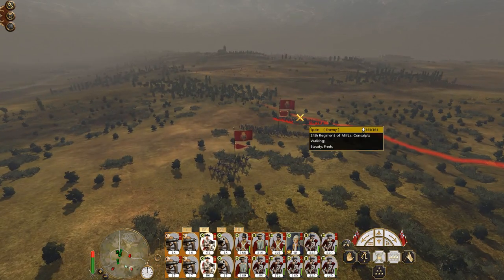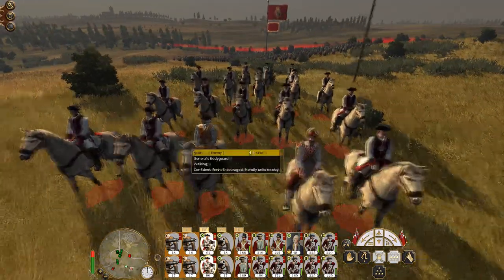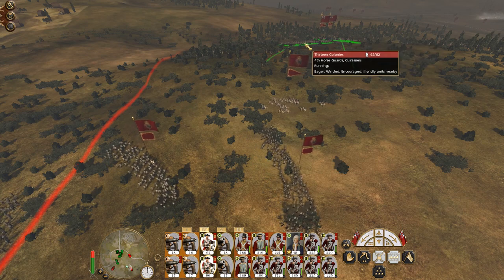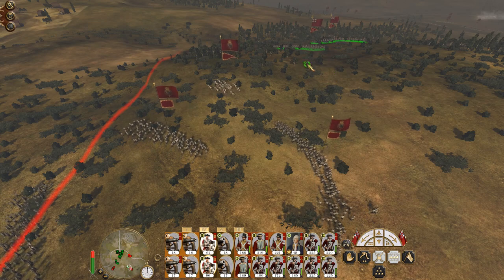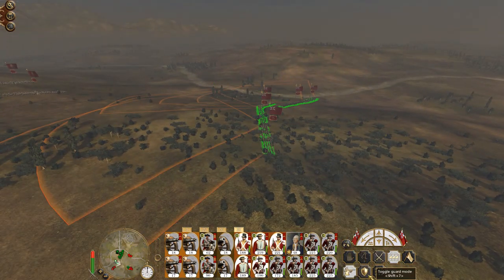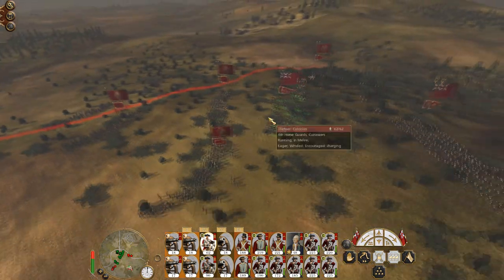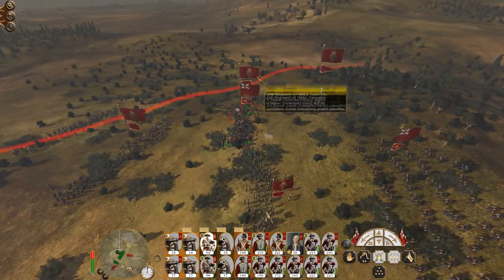Let's start trotting. So we've got the Cuirassiers going in mainly on the conscripts. The general's unit I'm not so worried about. I can make these routes and they'll leave the battle almost instantly.